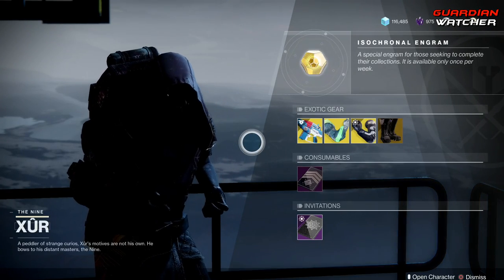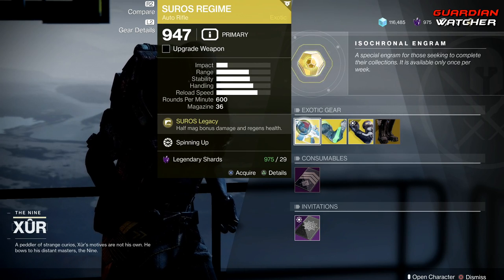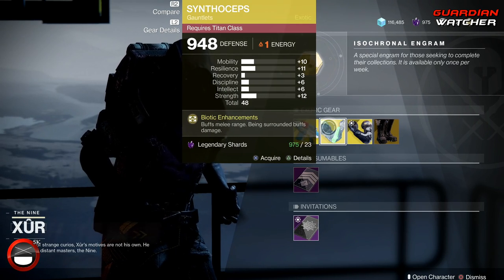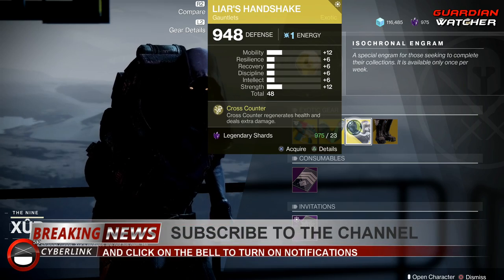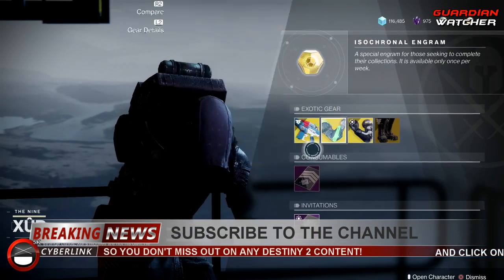Like always, let's go ahead and start with the left-hand side first. We have the weapon of the week, which is the Suros Regime — it is an exotic auto rifle. Then we have the Synthoceps for the Titan, Liar's Handshake for the Hunter, as well as the Geomag Stabilizers for the Warlock.